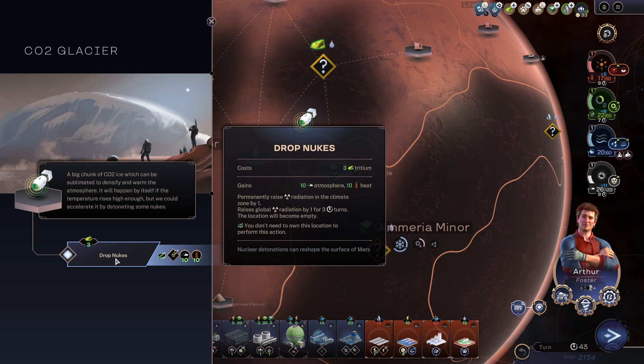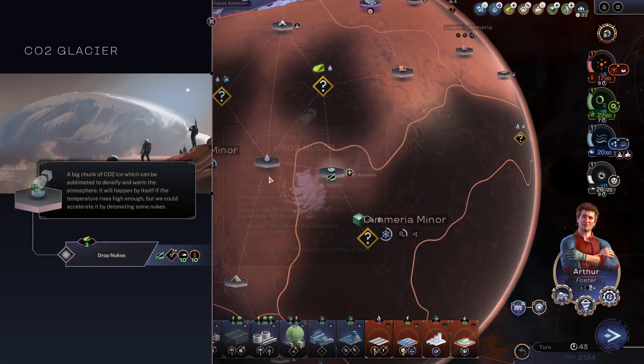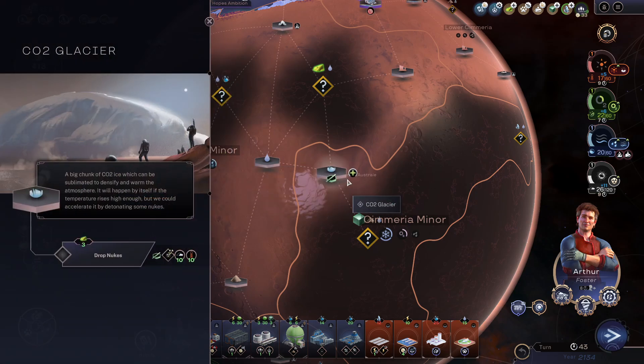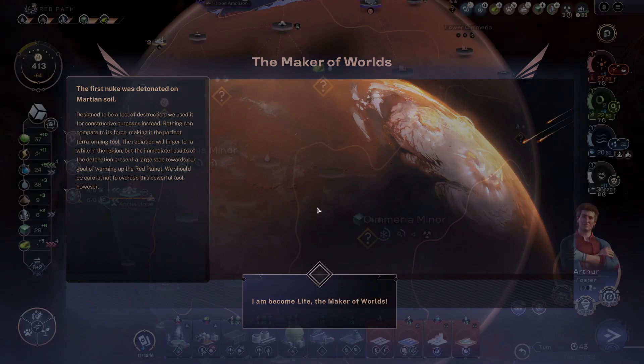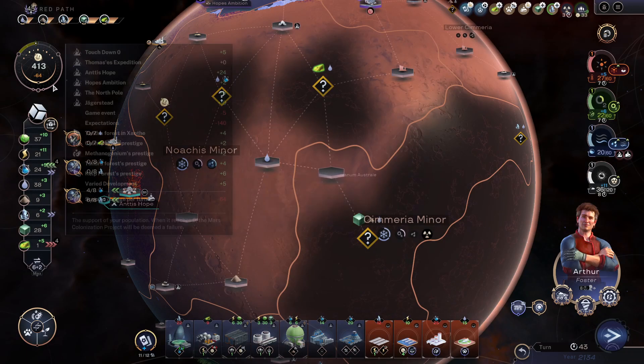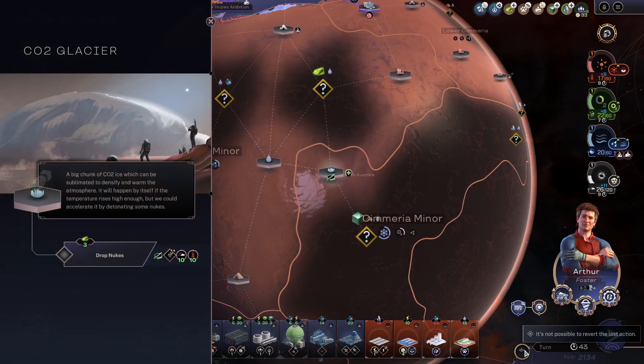We could drop nukes — only 3-3 tritium, permanently raises radiation in the climate zone by 1, raises global radiation by 1 for 3 turns, and the location will become empty. Nuclear detonations can reshape the surface of Mars. We're gonna lose some support for 3 turns — I become the maker of worlds. So basically that's minus 7 for quite a few turns and I don't really like that.